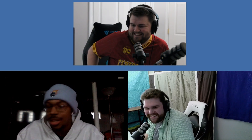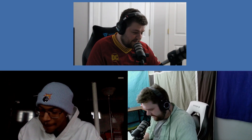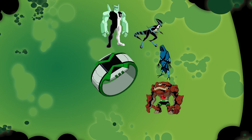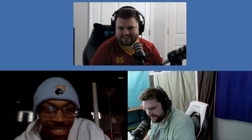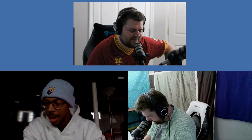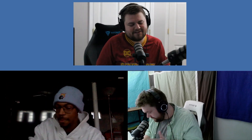Wild Vine could even potentially take over plants with his communication ability. Dan recaps his full list: Diamond Head, Accelerate, Big Chill, Rath, Heat Blast, Kickin' Hawk, Brainstorm, Feedback, Blox, and Upchuck. Hopper notes Dan's top three picks were going to be his two through four after Swamp Fire.